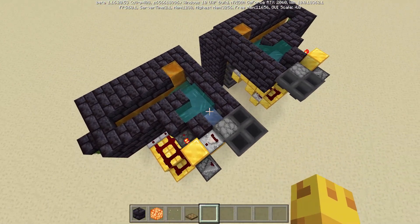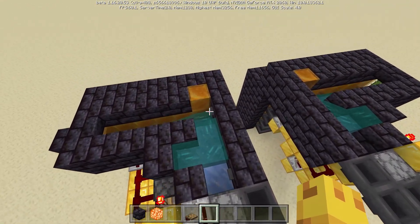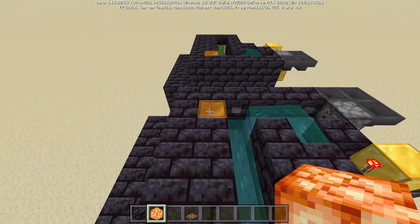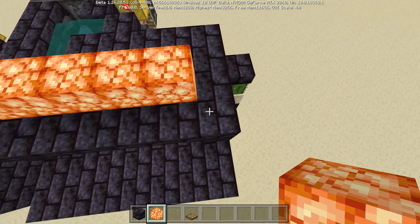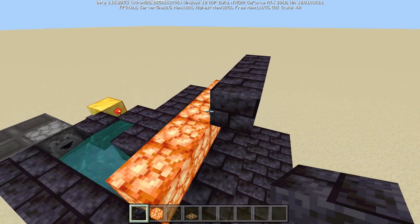Now that we've got both of the auto dropper circuits installed and all of that is looking good, we are ready to go ahead and start with our next layer. So I start by placing this honey block, then I place out five shroom lights or any light source. It doesn't even have to be a light source — I just do it because it tends to look pretty nice.